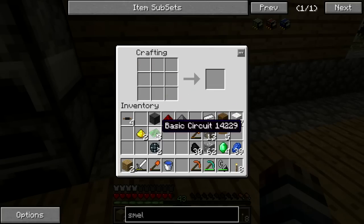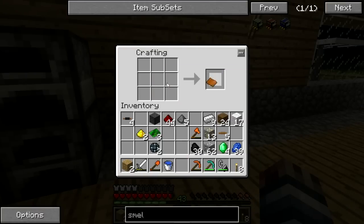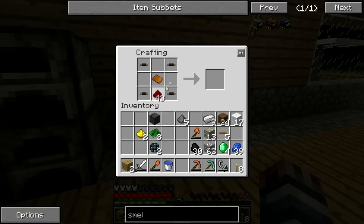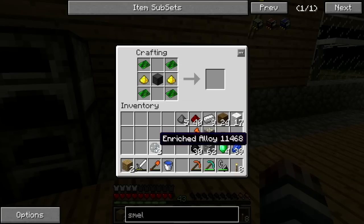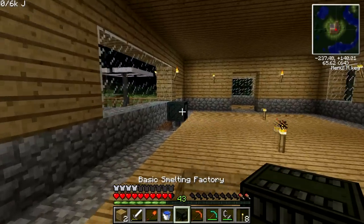We only need one more circuit. Let's grab the remaining bronze, make this into a bronze plate, and then make this into a circuit. Now we're just going to set up the circuits on the sides, steel block in the center, gold dust on the sides, and enriched alloys on the top and bottom. And now we have a basic smelting factory.